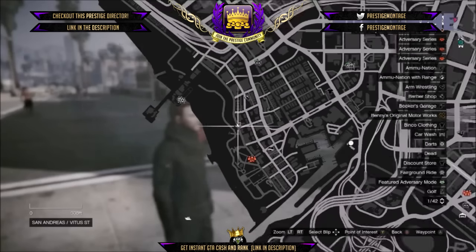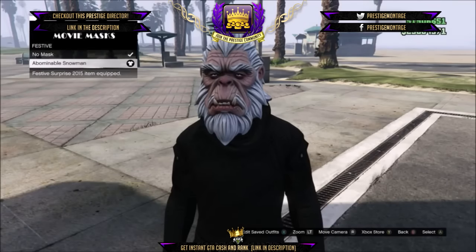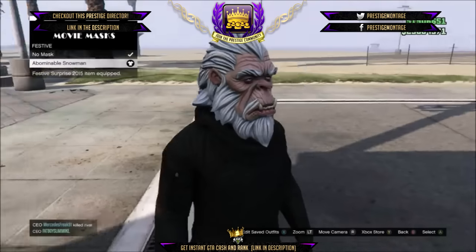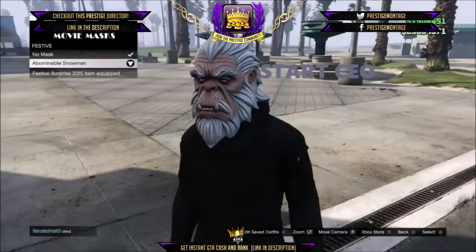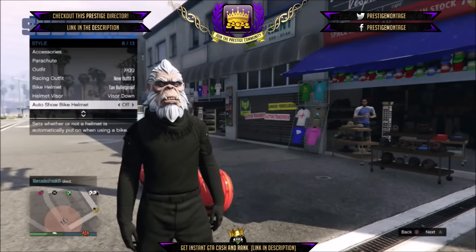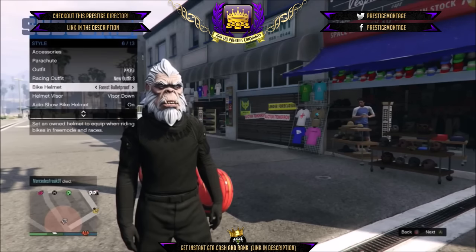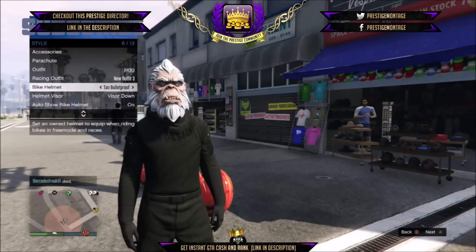The first thing you need to do is drive to this location on the map. Now pick the mask you want to put with the helmet. I'll be picking the abominable snowman mask. Now start a CEO, then hold down select, go to style, auto show bike helmet, and turn on. Now go to bike helmet and pick the helmet you want with the mask. I'll be picking the tan bulletproof helmet.